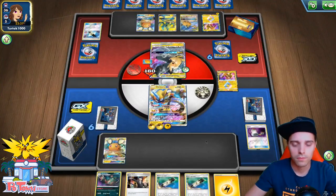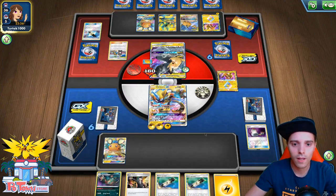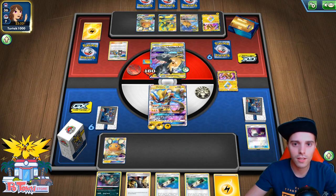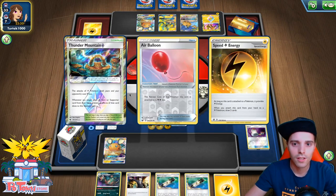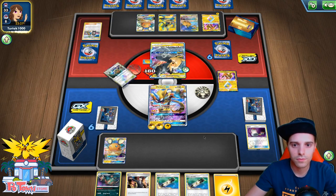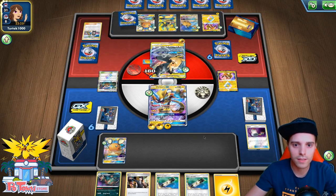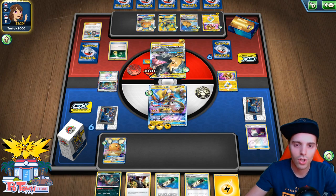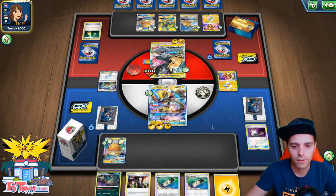Guzmahala — what is he gonna get? Speed Lightning Energy — he can accelerate energies. Air Balloon. Speed Lightning Energy. Here's the Thunder Mountain attached there; he gets two cards. He already uses Supporter of turn. He can use Energy Switch. He will need two Electra Powers to shut us down, and I think that's gonna be a hard deal for the opponent.